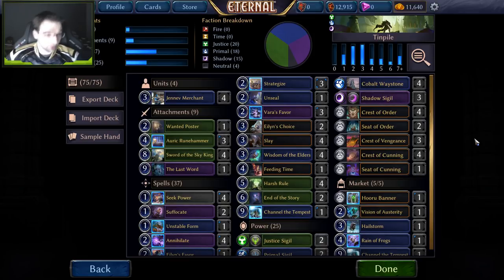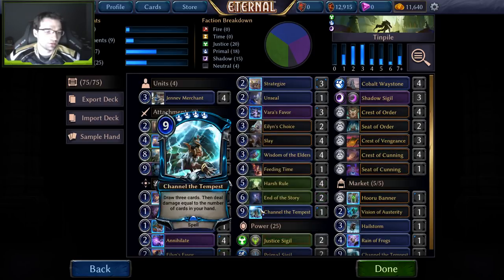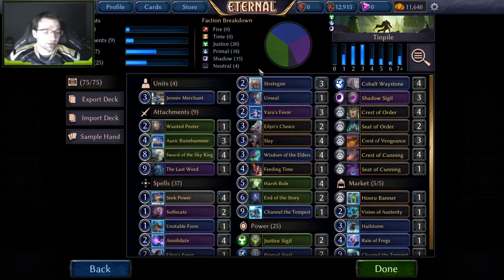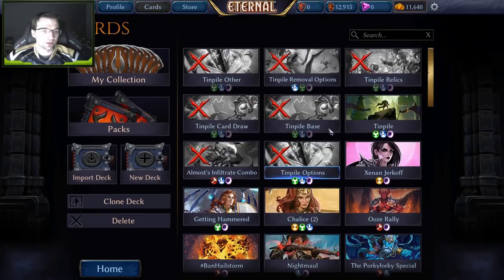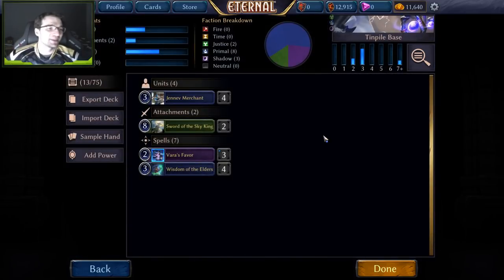For those of you unfamiliar with the deck, we try to play as few units as possible, really just running merchants because merchants are so powerful. We try to invalidate and blank a lot of opposing removal spells. We run a lot of our own removal spells — things like Annihilate, Harsh Rule, and Slay — as well as card draw in the form of Channel the Tempest, Wisdom of the Elders, and Strategize to set up our hand and get to the late game where we win with Sword of the Sky King, Last Word, or just Channel the Tempest directly. The core of the deck is very small — about four cards — which speaks to exactly how customizable the deck is.